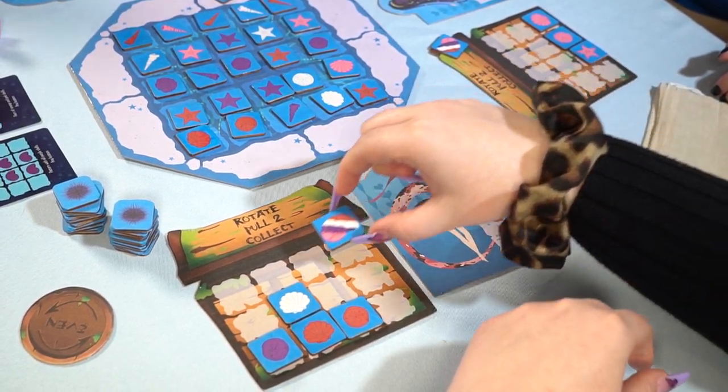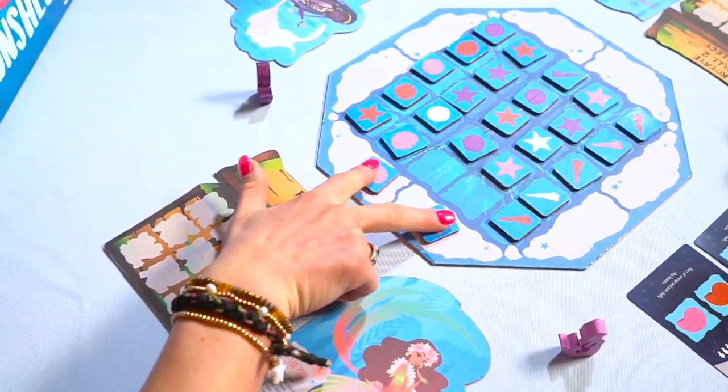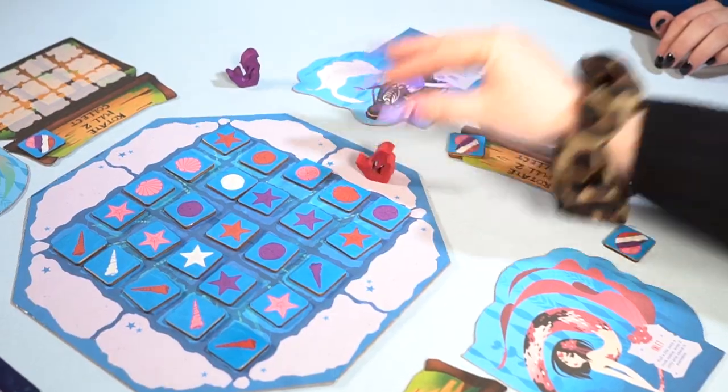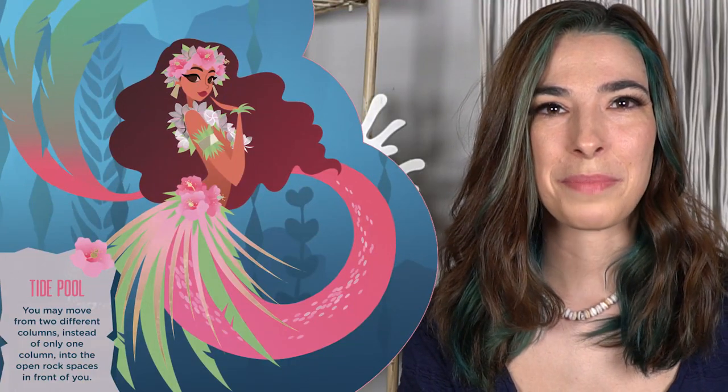Add in the wild moonshell piece, secret objectives, and asymmetrical mermaid powers to expand the strategic depth for advanced gamers. Use your Mermeeble to control the tides of the ocean and invoke your special unique mermaid power.